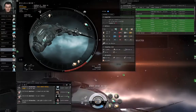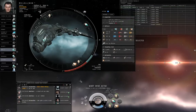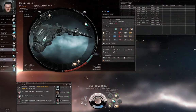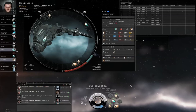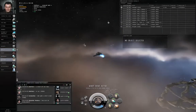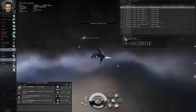Something I haven't really talked about: I offlined this blaster. It's offline, so it's not taking up CPU or power grid, but that also means I can't activate it — I can't shoot anyone with it. You'll see it dimmed out here to indicate that it is offline. If you use the thermodynamics skill to overheat your modules and get more performance out of them and you burn them out completely, they'll also go offline, and you'll have to dock up in station to repair them.